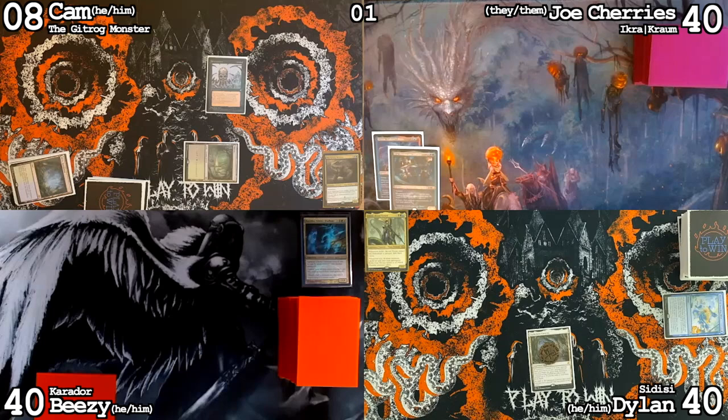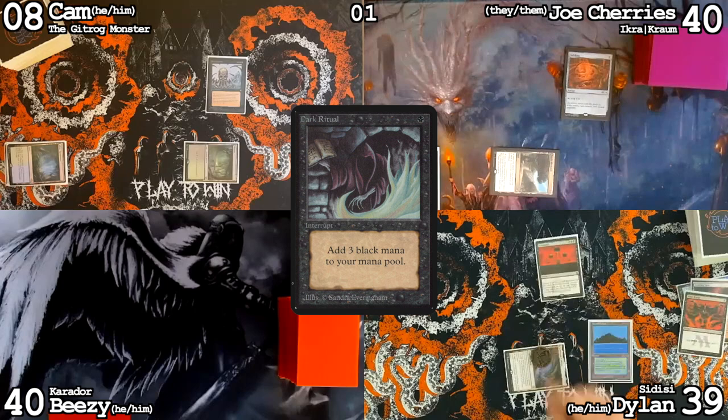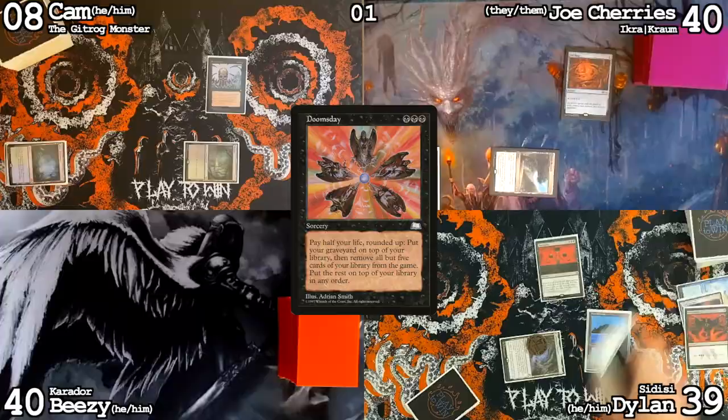Mine's not as exciting: Exotic Orchard, Sol Ring, and pass. Draw a card — Scalding Tarn, crack for Tropical Island, cast my own Dark Ritual, three black, cast Doomsday. What's spookier than a Necropotence? Doomsday. I wrote down my pile while I was thinking during Cameron's long turn, so hopefully this won't take as long.